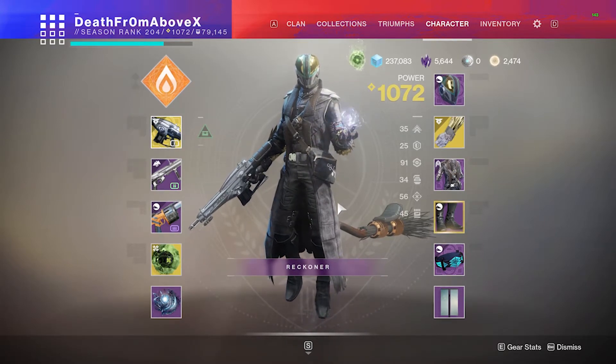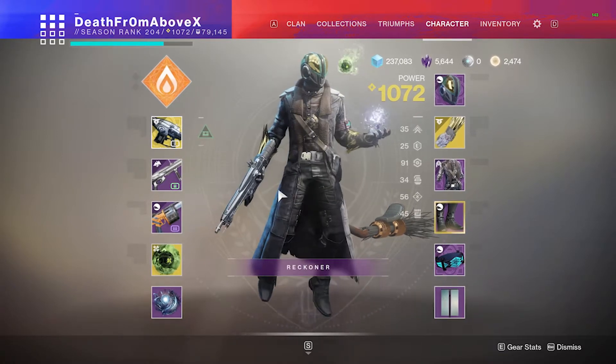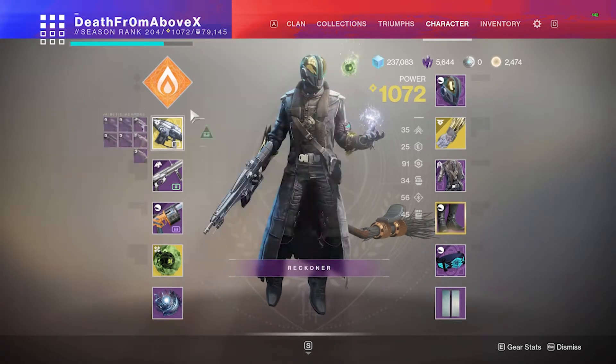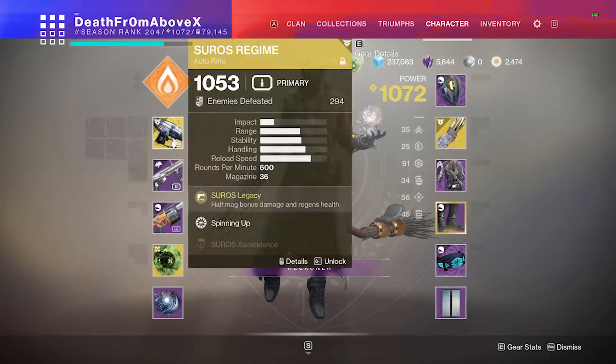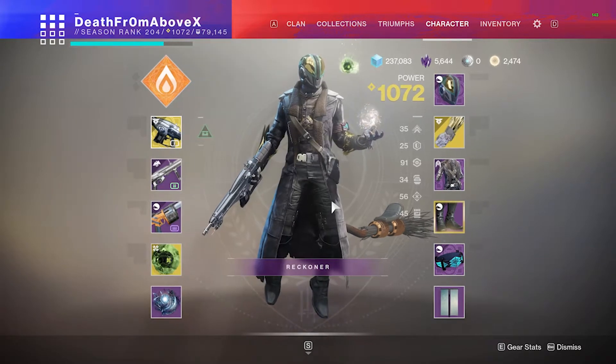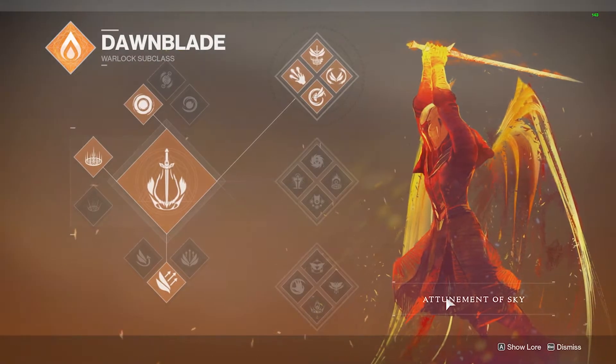The floofy fire mega Warlock build — kill them with flames. I was talking about coming up with a name and chat said 'floofy fire,' so okay, sounds good to me. This is a build for your Warlock around the Suros Regime and the Martyrs Retribution grenade launcher, and I lean really hard into fire by going with the Attunement of Sky.